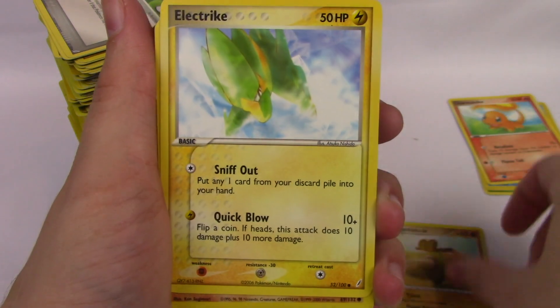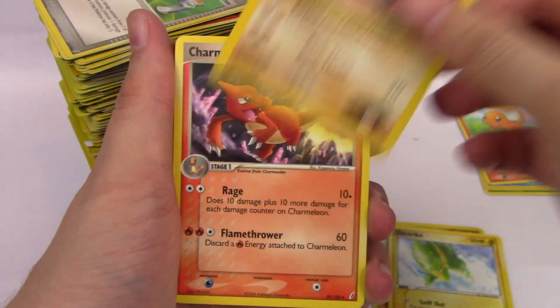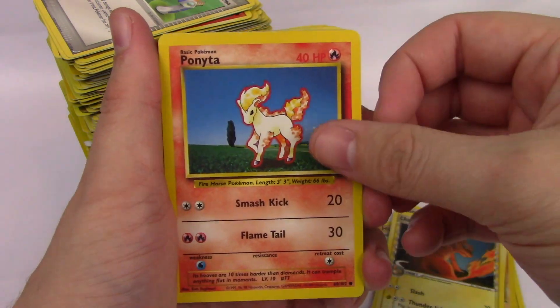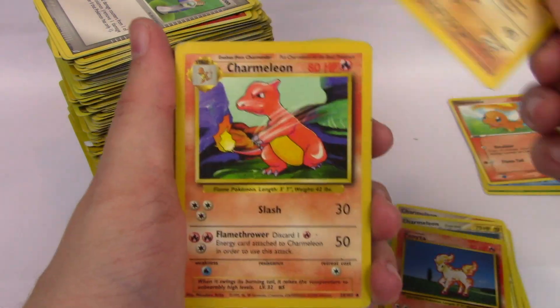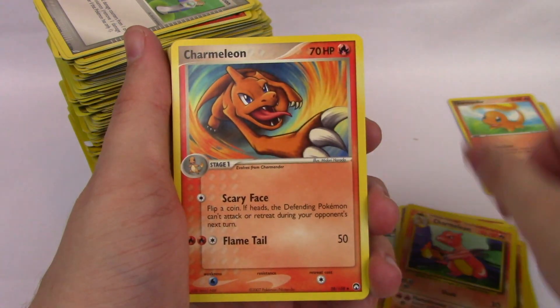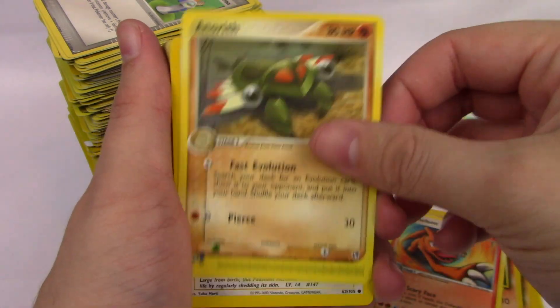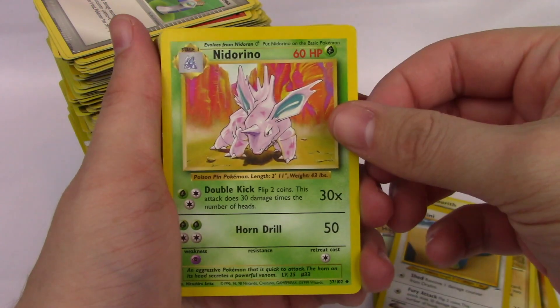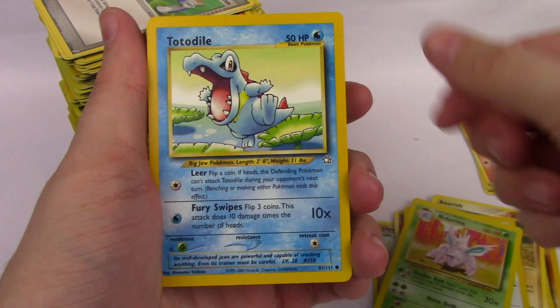Hippopotas, an Electrike, Broxonix, a Charmeleon. Another Charmeleon, a Ponyta. Graveler, Charmeleon again, another Charmeleon, an Anorith. With a Dratini — Neo Destiny. A Nidorino, Totodile.